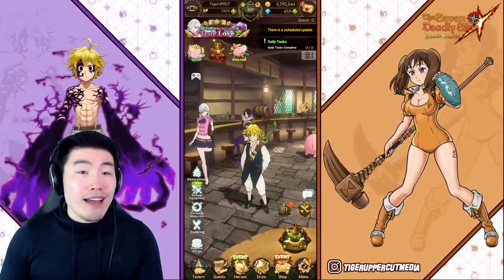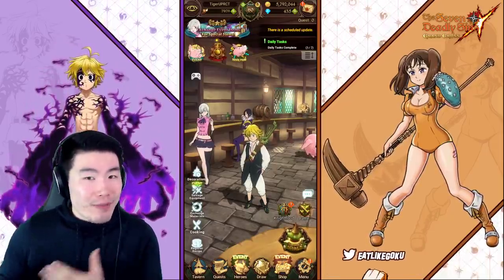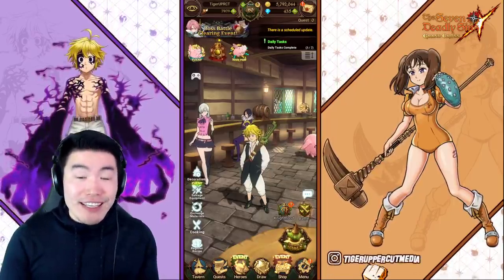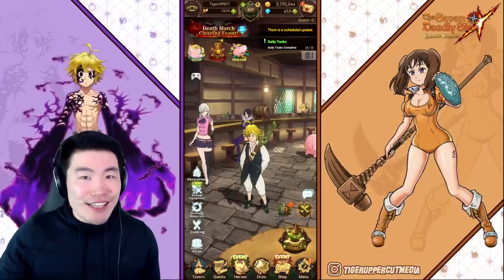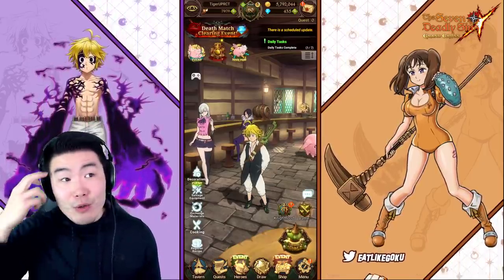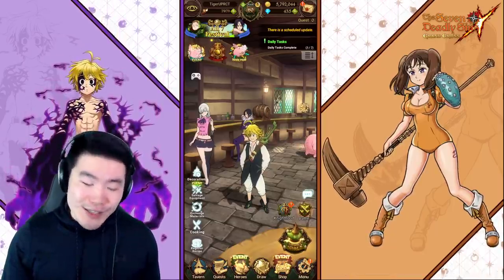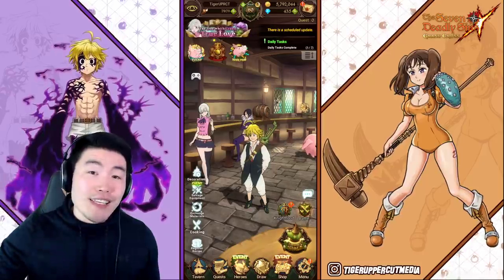I think Escanor's coming out next week by all accounts, but I actually looked at the banner. First of all, it's 7% SSR, which is the highest rates we've ever seen. The other thing is I'm actually missing a lot of these sins featured on this banner, so I think I have a pretty good chance of pulling something new today. We're gonna do a couple multis, maybe three or four, nothing crazy, and see what happens.